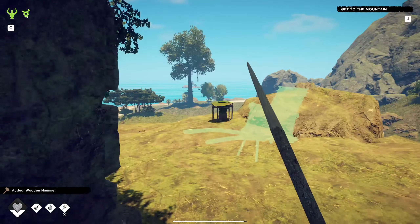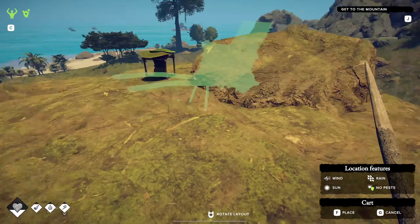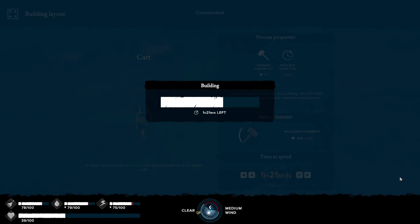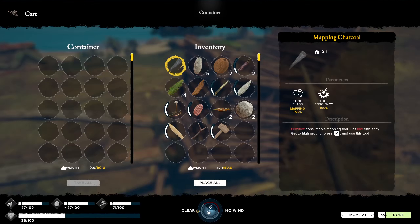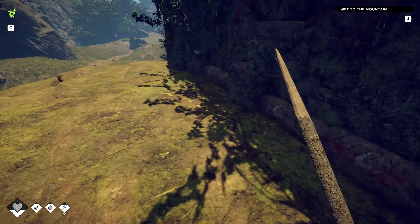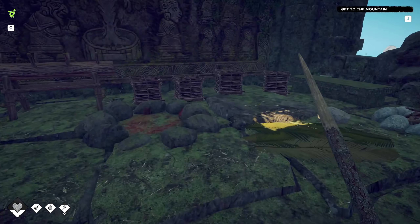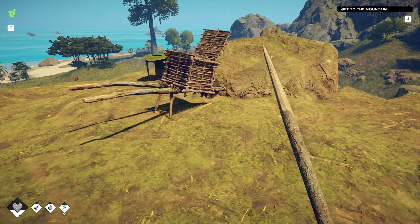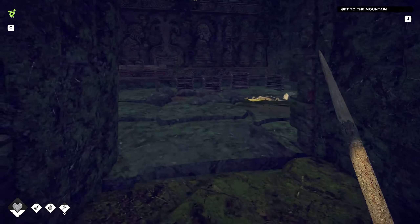There we go, now we should be able to build this thing. Let's put it there, add resources, and there we go. Look at that — gives you 80 slots. That's gonna be pretty awesome when we go out adventuring. Let me put some of this stuff away and then we're gonna head out.